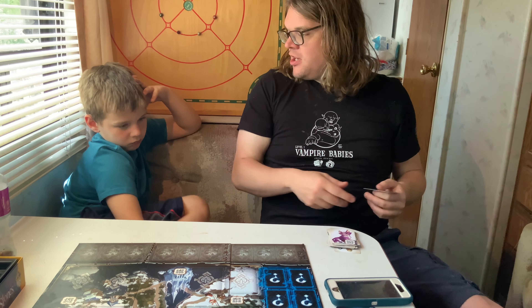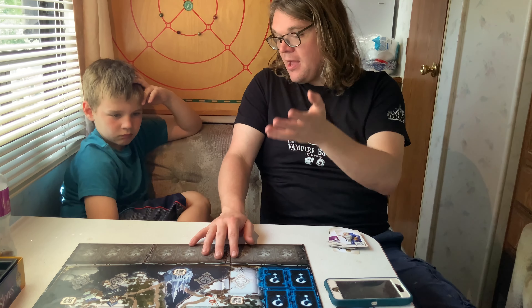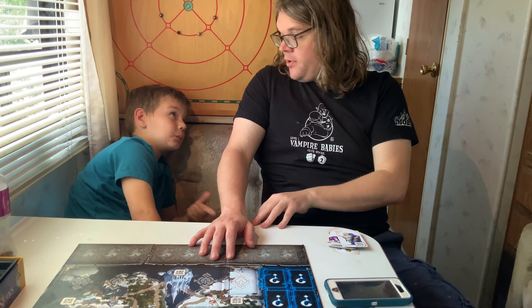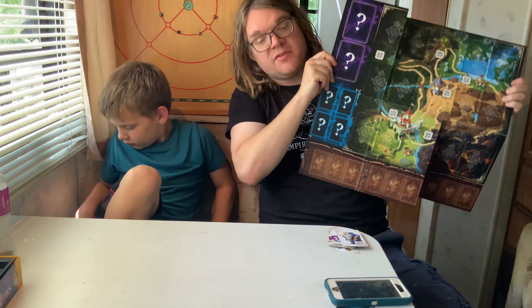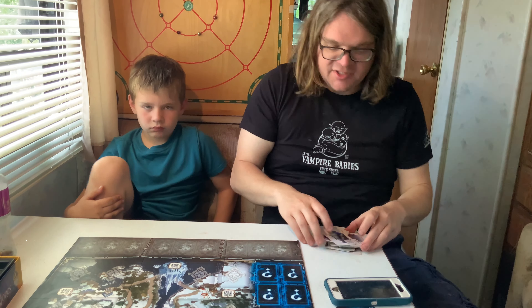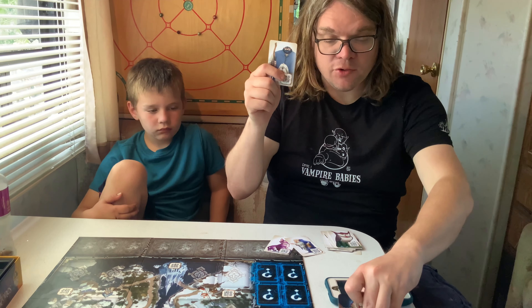Each episode is its own bite-sized chunk, but they all connect in the end, with the final mission being longer than the others. The board is double-sided, so you'll use different sides, which gives you different locations and different characters to interact with. The gist is: you scan a character to interact with them, and then they talk to you through the app.